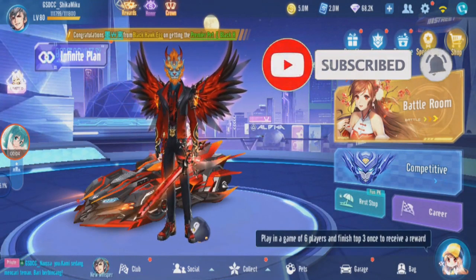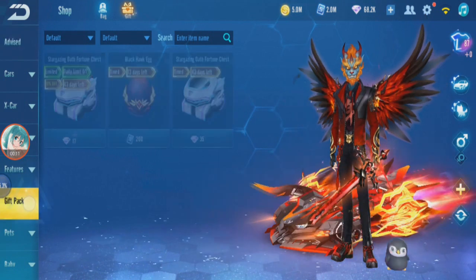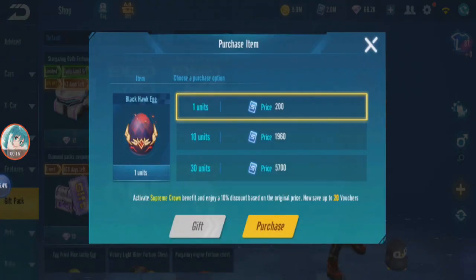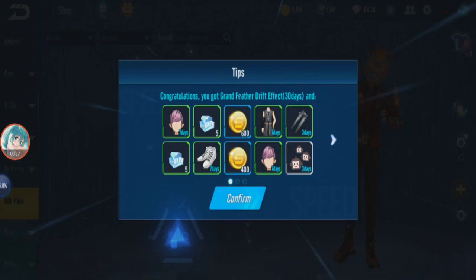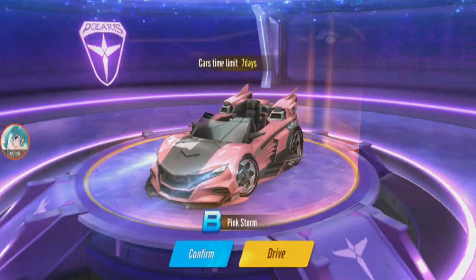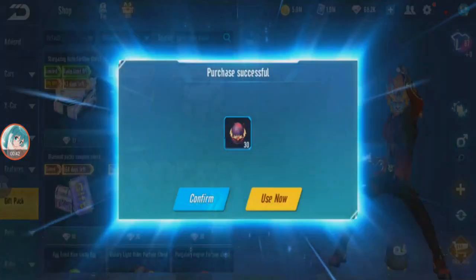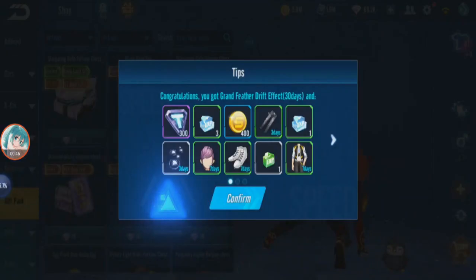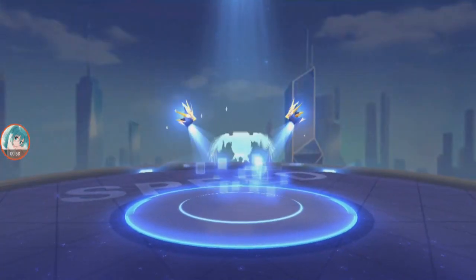Okay guys, I'm back in Gryna Speedlifters. For this video I'm going to do all sorts of gacha. We're going to start with the Black Hawk because I don't have any pet. Alright, nothing — 60, that's all this B-car. Okay, 90, 120, 130 — it's usually how much you need. See, 130, it's always 130.